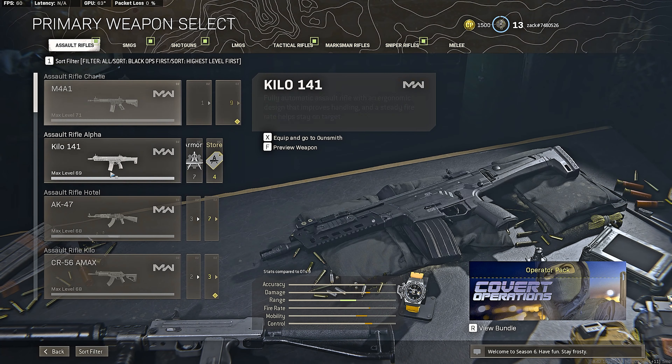You need a 3x scope — it's easier to control than the 4x. You need Field Agent grip; some guns have it listed as Spetsnaz grip, but they're all the same, just different names. For the magazine, I recommend 50 rounds for ARs because you don't worry about ADS downside — you're fighting at long range. So that's the best loadout for SMGs and ARs on Season 6.